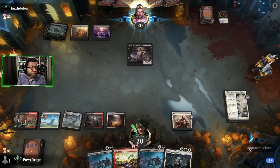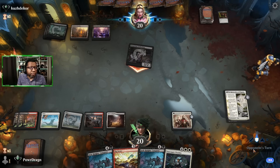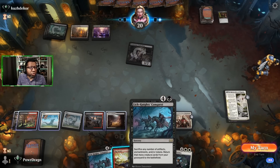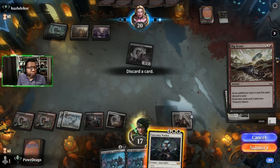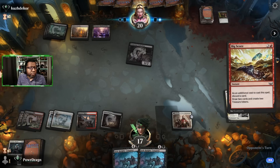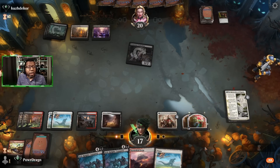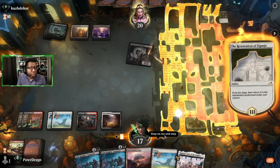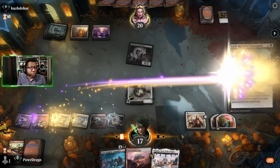Creature gets minus two minus two — okay, not that upset by that. Best part is also having multiple Lich Knight's Conquest because we can just get back Sanctuary Warden even after they kill it. They were probably wondering why we discarded it, but it's because we can just get it back.